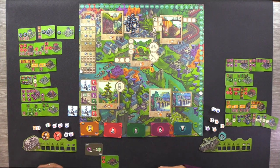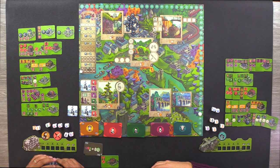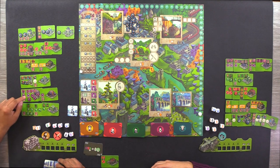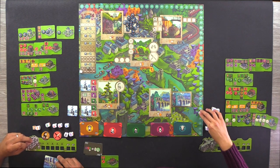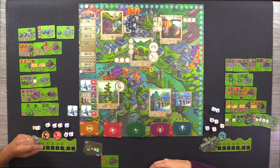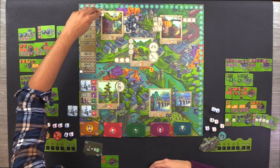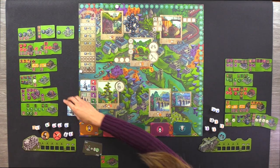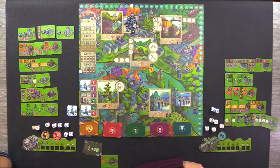My last card: have thirteen or more buildings for six points. One, two, three, four, five, six, seven, eight, nine, ten, eleven, twelve, thirteen, fourteen, fifteen — that worked out. And this building gives me one point for each tinkerer in my refuge — one, two, three. My final score is exactly sixty points.